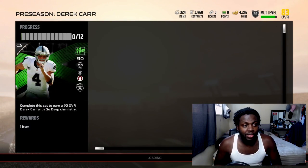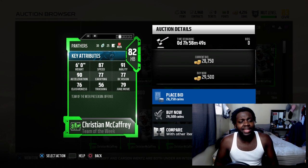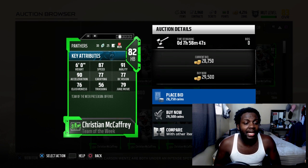There's Christian McCaffrey - he has 87 speed, 91 agility, 90 acceleration, 77 carrying, 76 elusiveness with 79 overall.